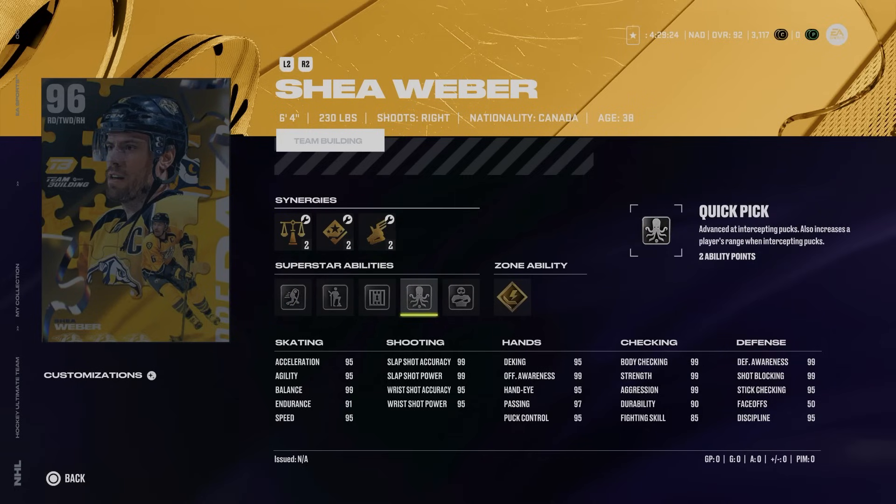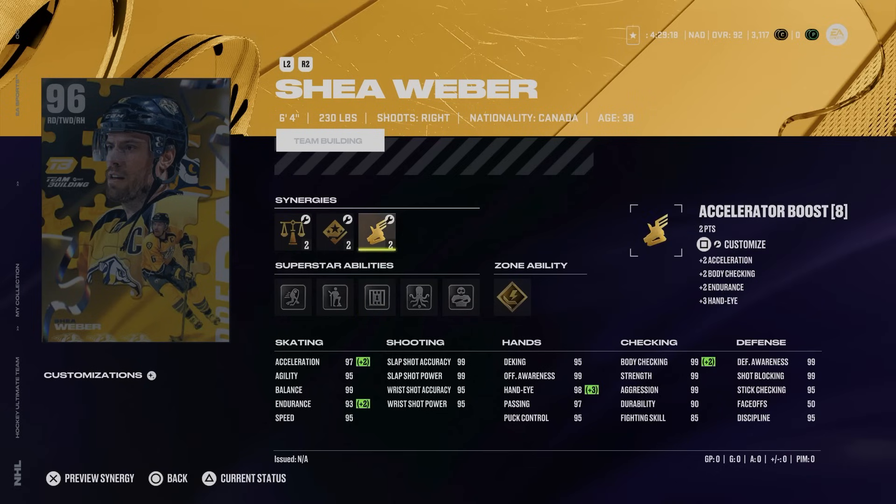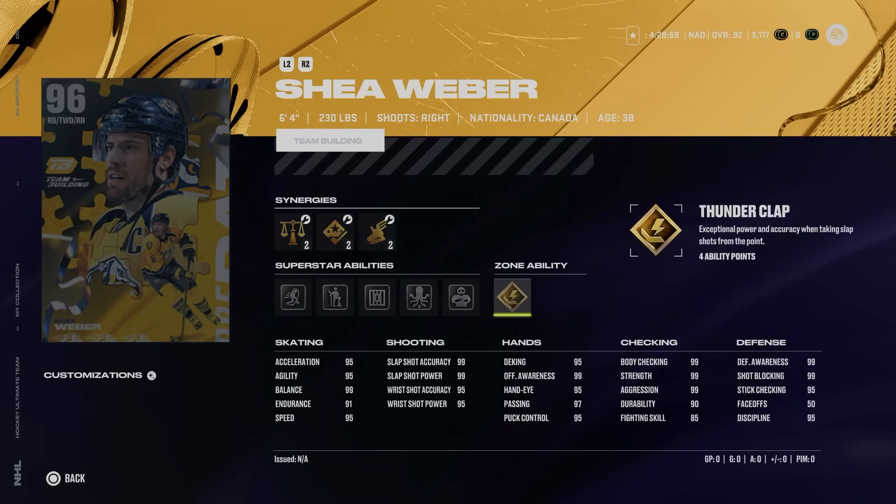Shea Weber is six foot four, 230, with silver quick pick and shutdown — all you really need. You can have 97 acceleration or speed; on defenseman I think acceleration is more important. He's got 99 everything else. This is one of, if not the best, right-handed defenseman that is not a fantasy card. The only downfall is that his gold ability is kind of pointless — not really worth it in my opinion.